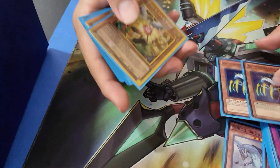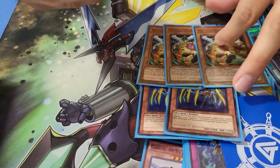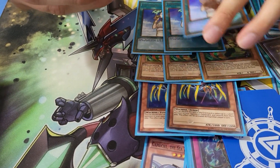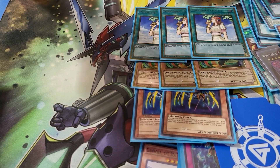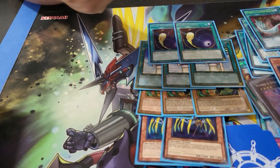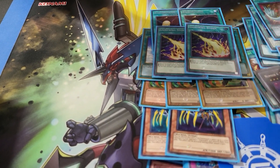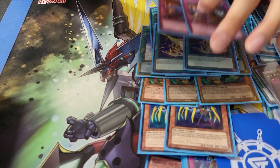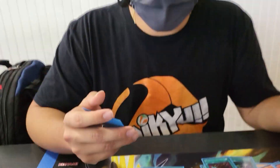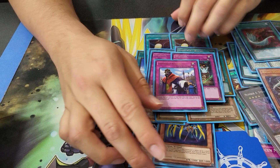For the side deck, we have a lot of Drytron at locals. We played two Cycle Readers and three Droll & Lock Birds. Forbidden Chalice for the Drytron matchup, and Cosmic Cyclones for the Sky Striker play they're doing with Destiny HERO - Plasma. Lightning Storm to clear backrow and two Mistake because we don't really search anything. And then Imperial Order.